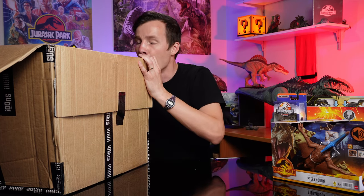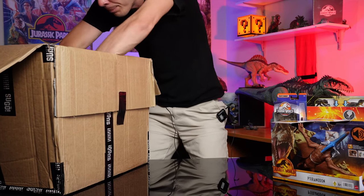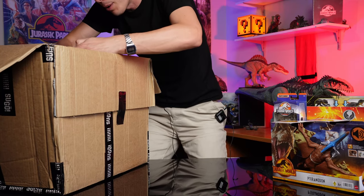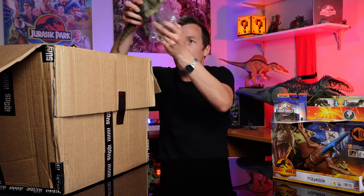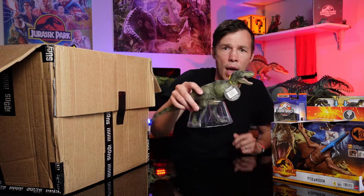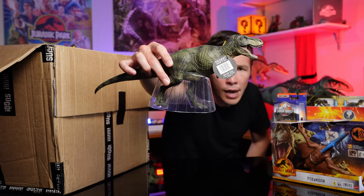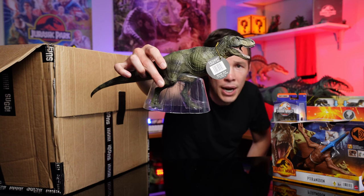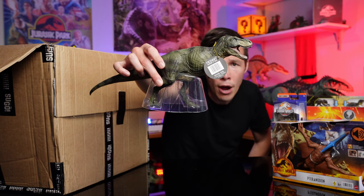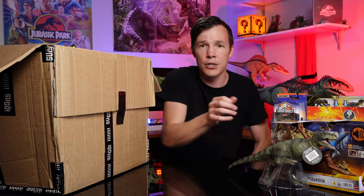What else have we got? I think we're about halfway. This is another Rebor — Rebor Tyrannosaurus Rex, the Grab-and-Go edition. One of their slightly cheaper figurines, but he is cool. Would possibly rival the Papo running T-Rex, so I can't wait to review him and see how he gets on.